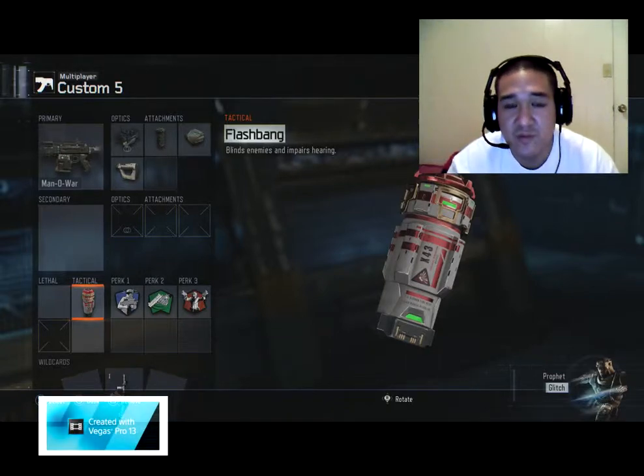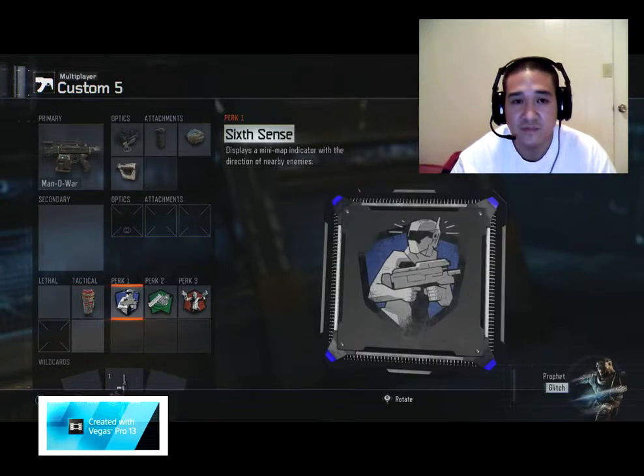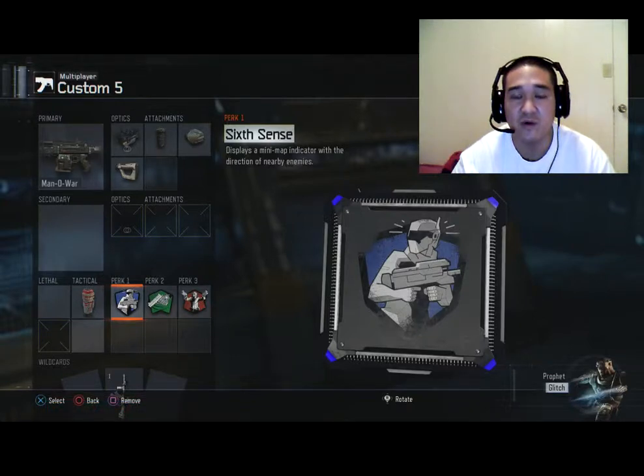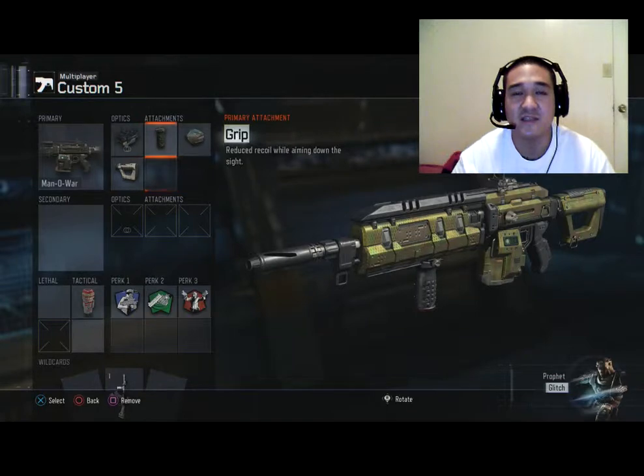For Perk 1 I am using Six Sense. Six Sense, as you all know, lights up your indication on your mini map and allows you to see where your enemies are coming from. If they are on the same level as you, or if they are below or above you, it will give you a solid red bar on either side of the box on your mini map.